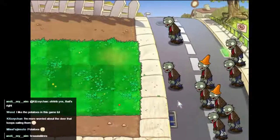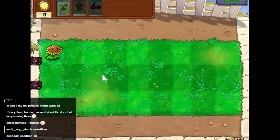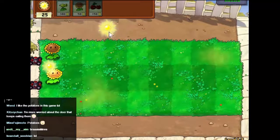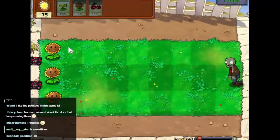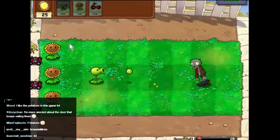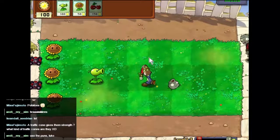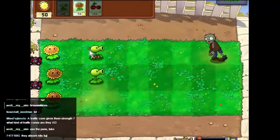This time we've got zombies with traffic cones on their heads — they're a bit tougher. We'll start off with a sunflower and get another one in. Normally we'd have more time to build up. Let's get another sunflower down and then put a pea shooter up — he'll have plenty of time to handle that zombie. We're going to need a lot of pea shooters this time. The traffic cone gives them armor.